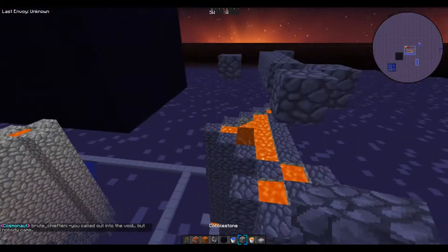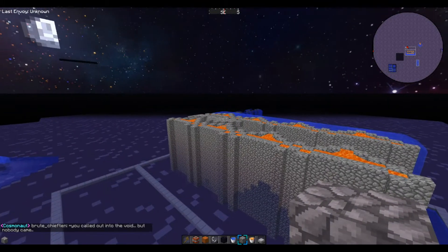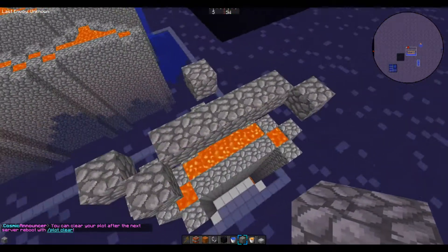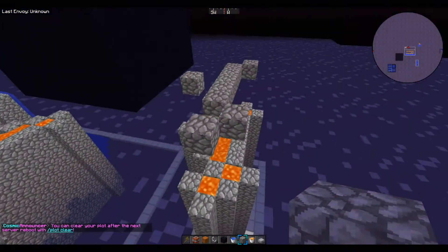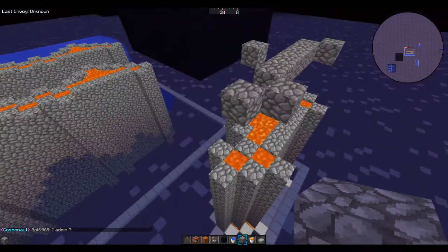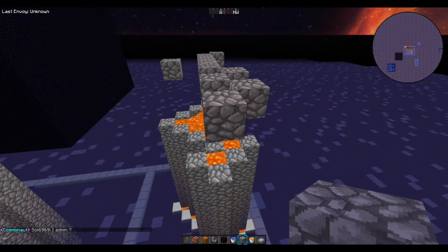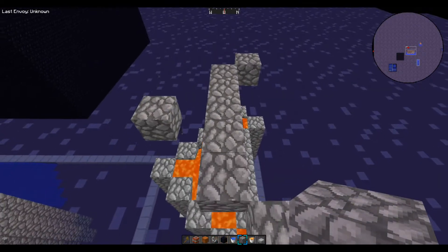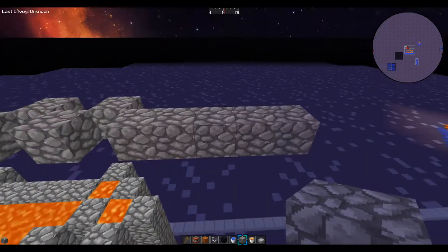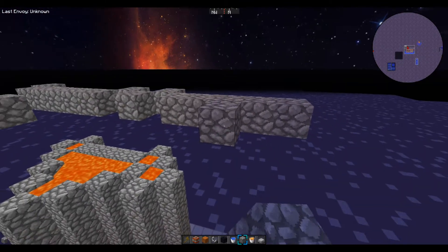I'll show you how to gen them in first, and then I'll show you the water prod system. This is the kind of pattern you're going to need to create up in the sky when genning them in. So if we're going to do this, we're going to drop back one block, come out one from there, and go across - I believe five. Yes, so we have one, two, three, four, five. Then we have the front piece.